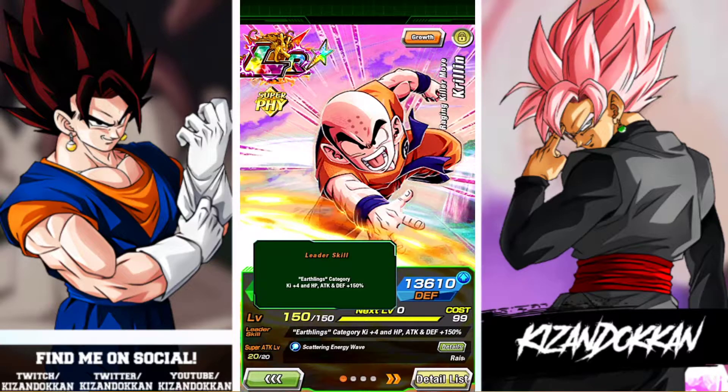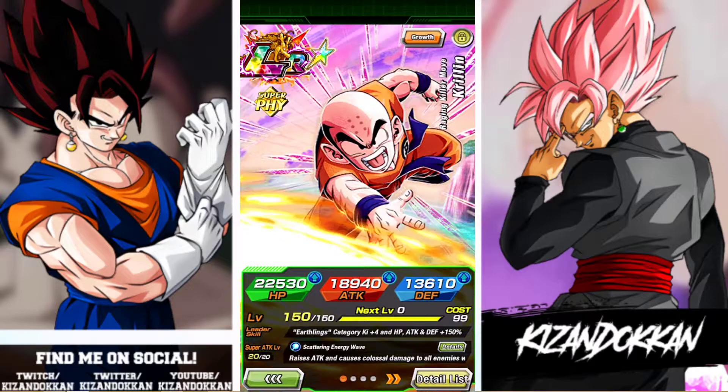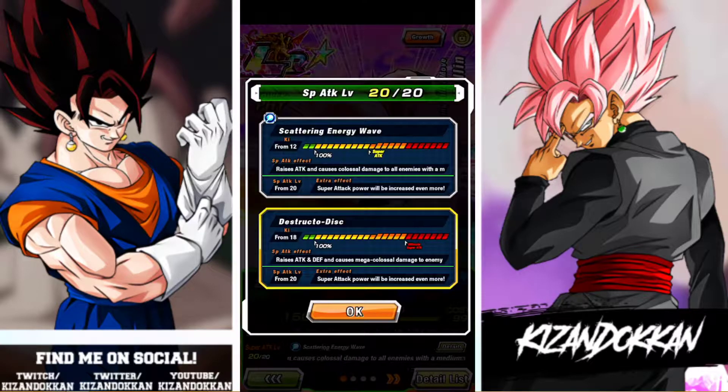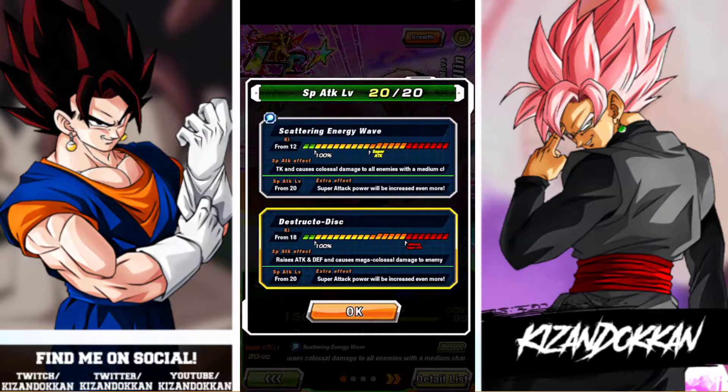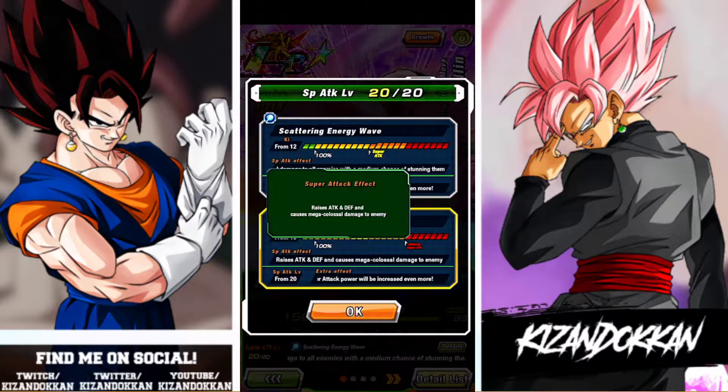This is where he gets good. Super attack — the first one raises attack and does AOE damage with a medium chance of stunning, which is crazy. I like AOE on an LR — I'll take that any day. Now his 18-ki raises attack and defense and calls Mega Colossal.